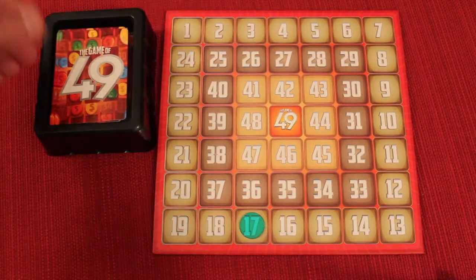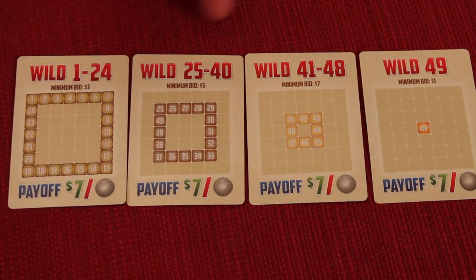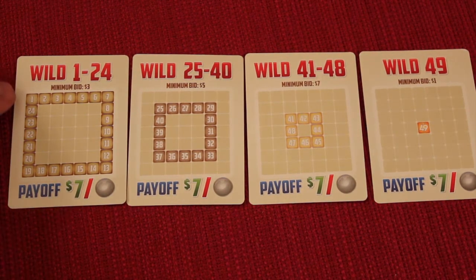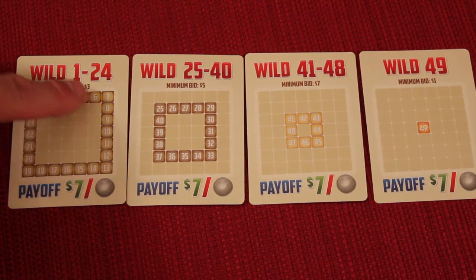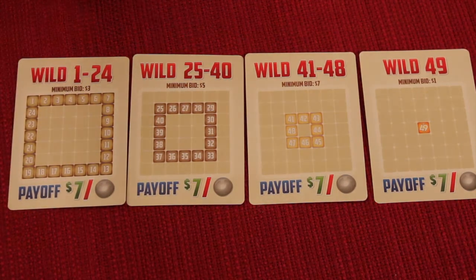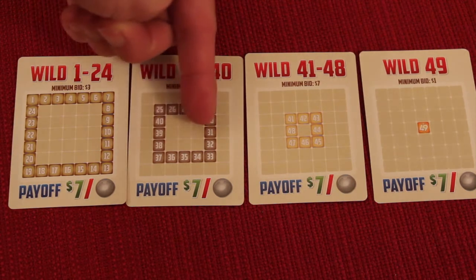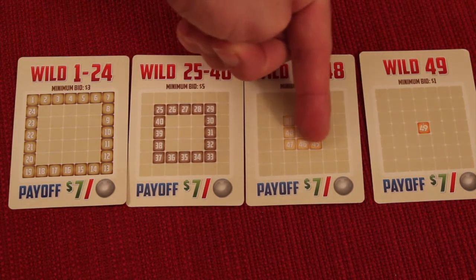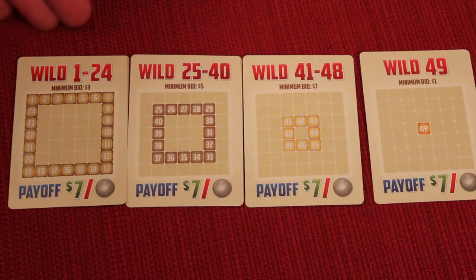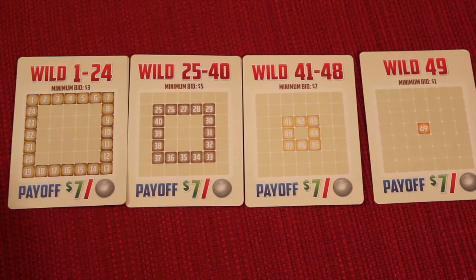Instead of a single number, a wild card might come up. These are handled differently. When these cards appear, they tell you which spots are possible to go in. For example, the winner of one wild could go into any unoccupied spot in the outer row — numbers one through twenty-four. Another wild covers the middle square, numbers 25 through 40. Another covers numbers 41 through 48. With all these wild cards, you first auction as normal, then the winner picks any unoccupied spot in the allowed range.